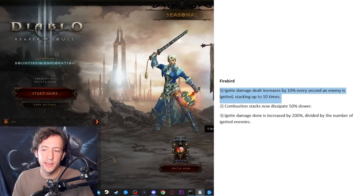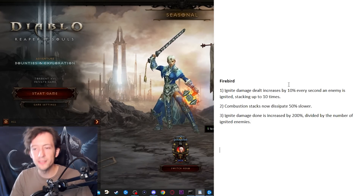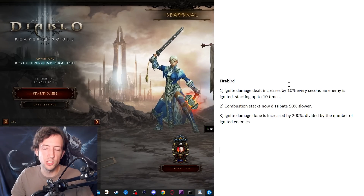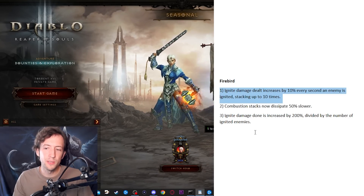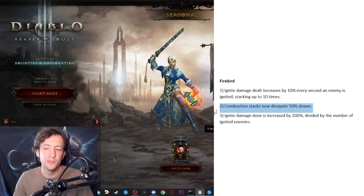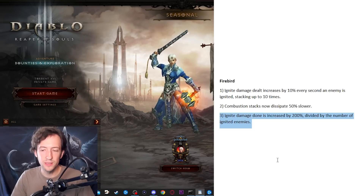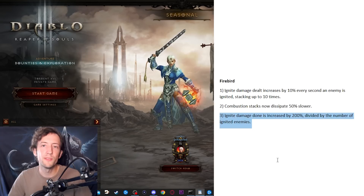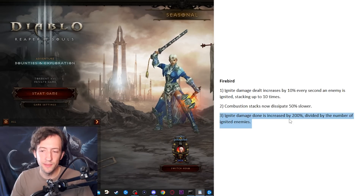Here's Firebird. It has some issues right now. Number one: the best Firebird build is actually a cold build with Meteor, so that needs to be fixed — the ignite damage in particular needs to be way buffed, which I did. Number two: insane lag especially on larger pulls, which I addressed with effect number three. So: more ignite damage — as enemies burn they take more and more damage, burning brighter and brighter. Combustion dissipates slower for more uptime. And ignite damage that improves but is divided by the number of ignited enemies — so you don't want to ignite 100 targets and lag out; instead you do small pulls, blast them down, move on, and have a more fluid play style.